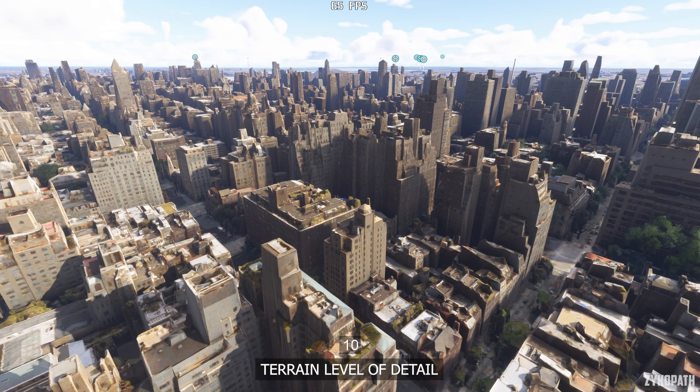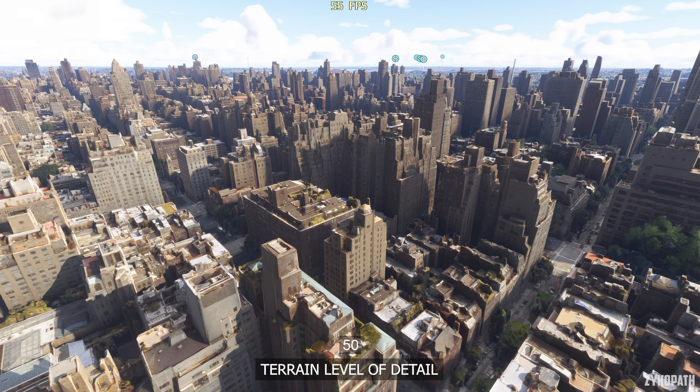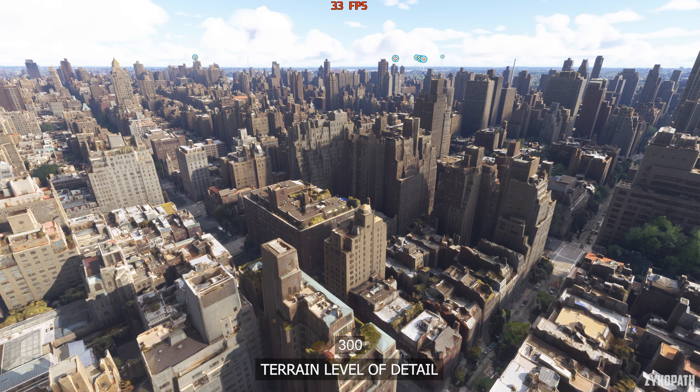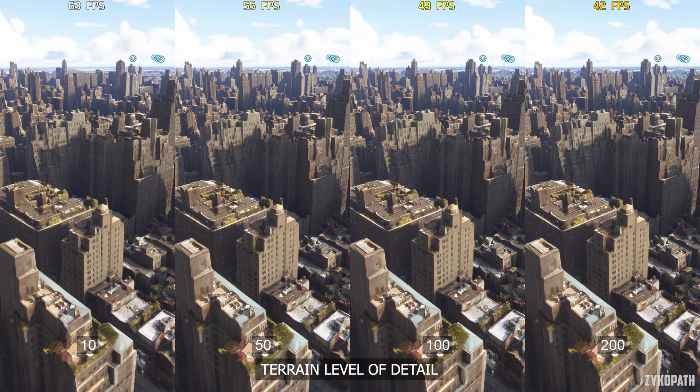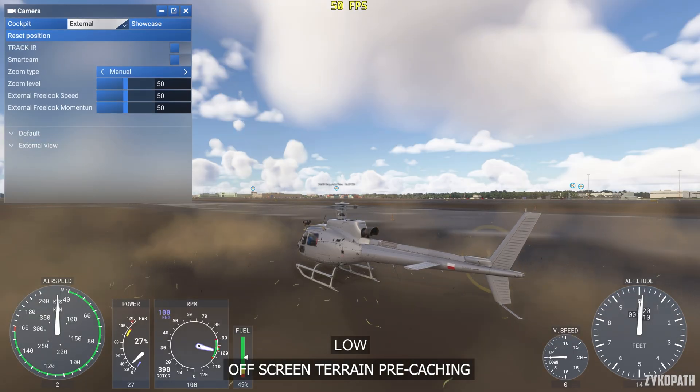The terrain level of detail has the most impact to the game's base image quality and performance. Each value gradually improves image quality but at a significant performance impact. The maximum value of 400 halves performance, and only at a value of 100 and above do most buildings and roads start looking pleasing to the eye. Going from a value of 50 to 100 has a 10% impact to FPS. My recommendation for the best balance is to use a value of 50 and only increase it to 100 if you have spare performance.